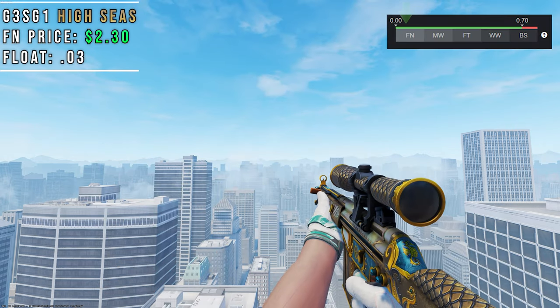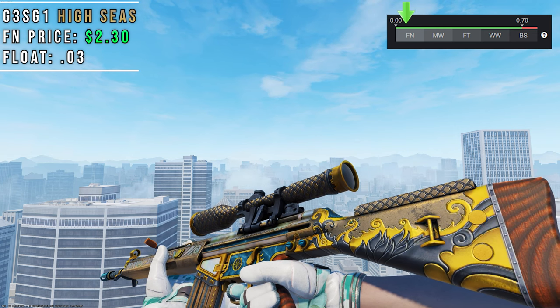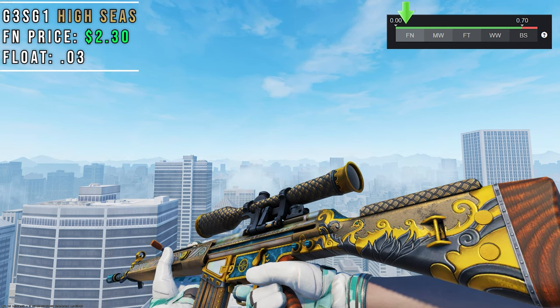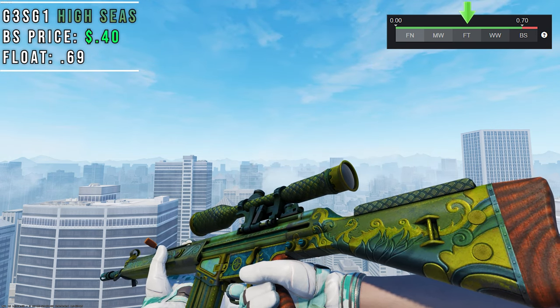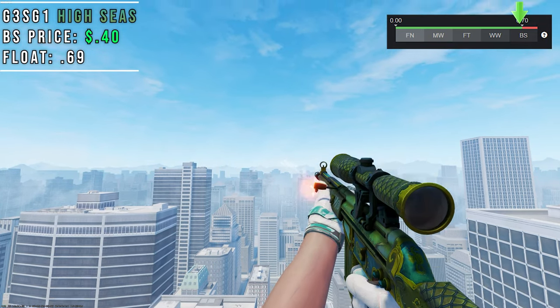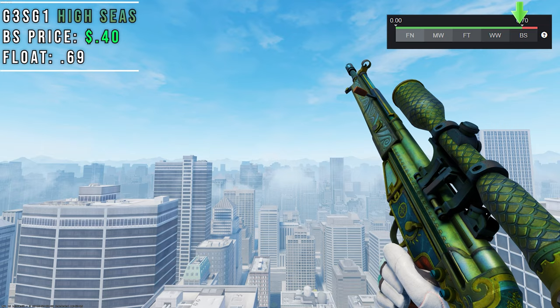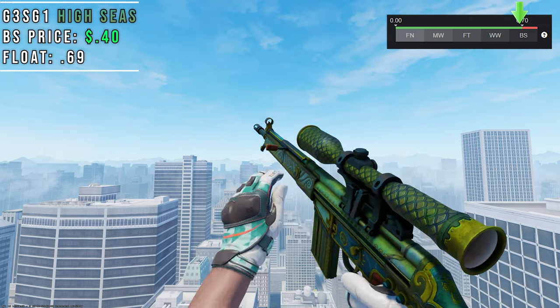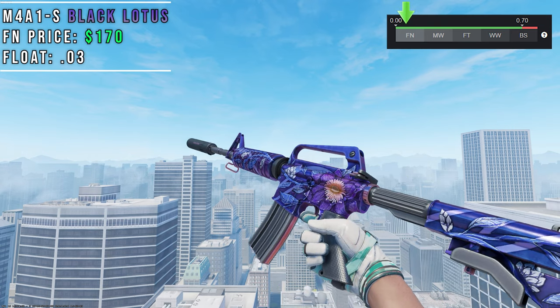The G3SG High Seas has an old seafarer look to it, complete with a sundial selector switch and engravings on the handguard and buttstock resembling old sailing maps. This skin in Battlescar is a completely different story, having a green patina color similar to verdigris — almost like it's been left near the seaside for too long. The float range for this skin is 0 to 0.70, and the higher you get to the 0.70 float cap the more green this skin becomes.